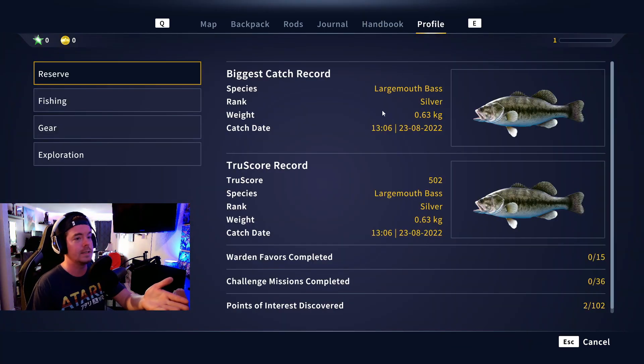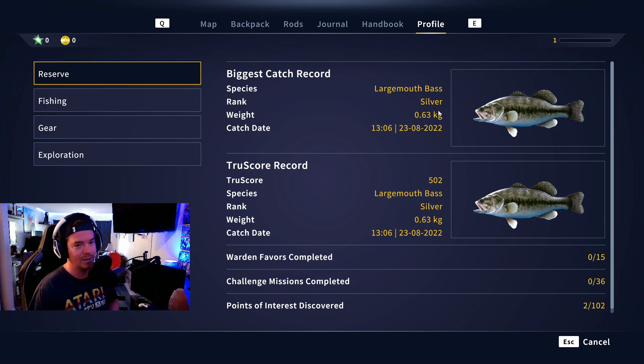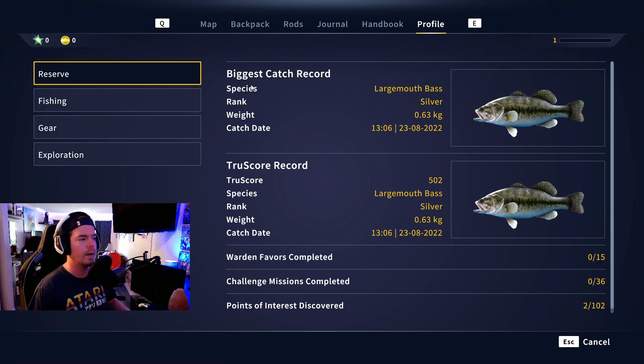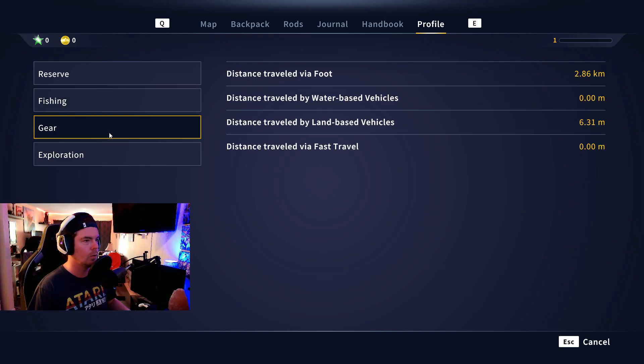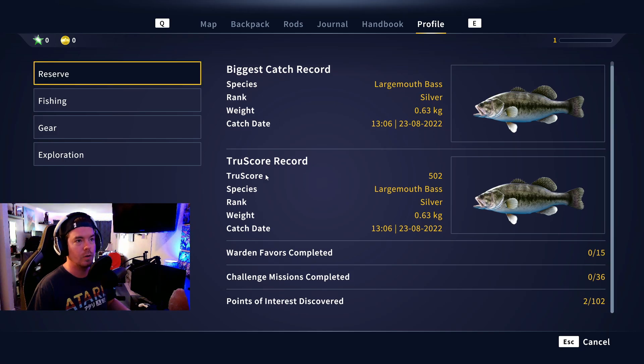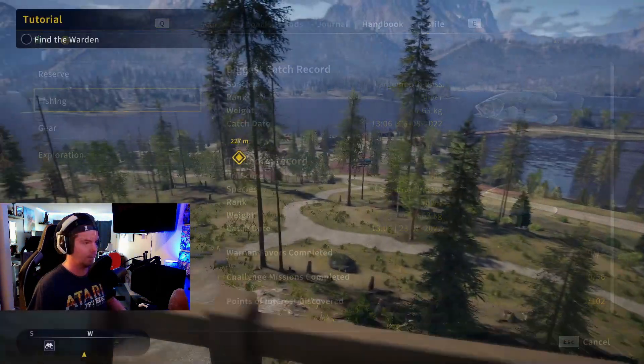Then there's our profile. My biggest fish caught is 0.63 kilos — just a tiny little largemouth bass that scored silver. I'm just getting started, caught three or four largemouth bass so far. We've discovered two points of interest out of 102. We've got 15 warden favors and 36 challenge missions to do. In the profile tab you can look at exploration, gear, fishing, reserve info — lots of cool stuff.